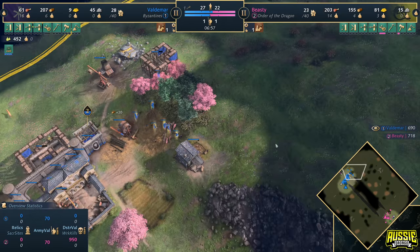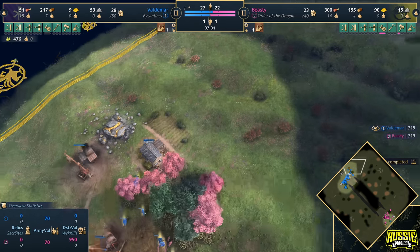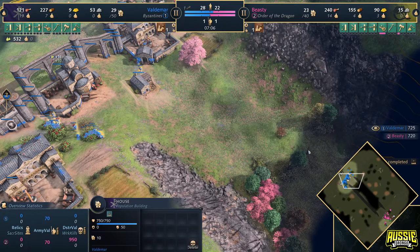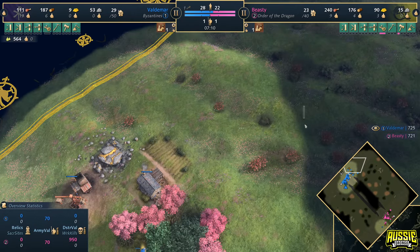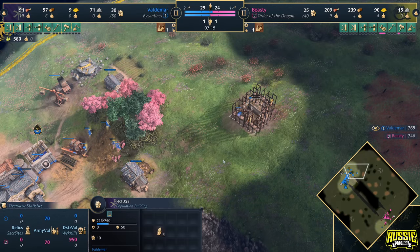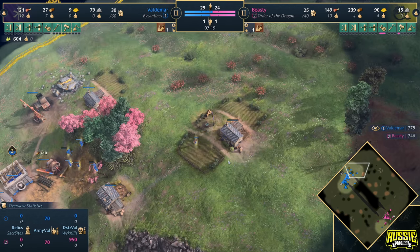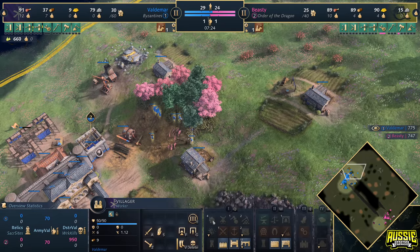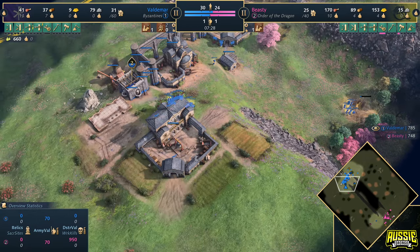We've got an upgrade coming through from Voldemar — it's Border Settlements. It increases the line of sight on houses significantly, so this house here can see as far as an outpost. And you can see exactly what Voldemar is doing: he's looking to gain line of sight up the hill. They build in 3 seconds instead of 15 seconds — despite the UI showing 15, they do build very, very quickly.